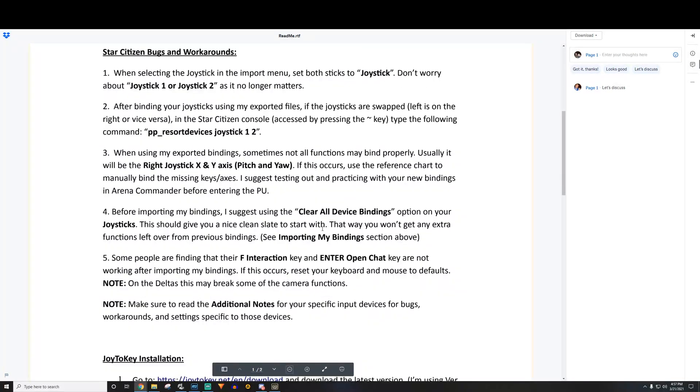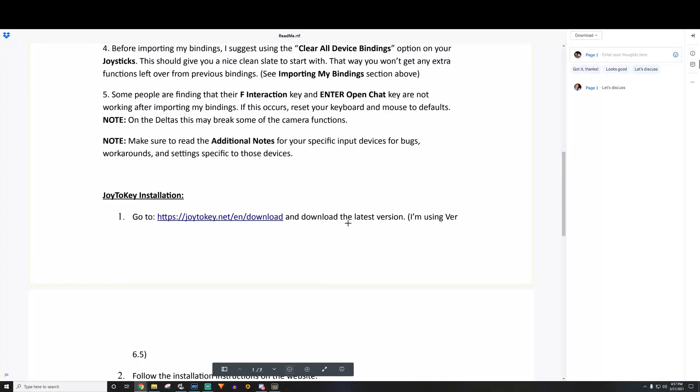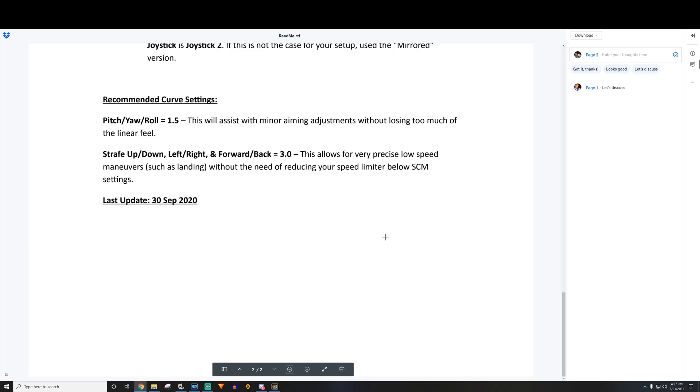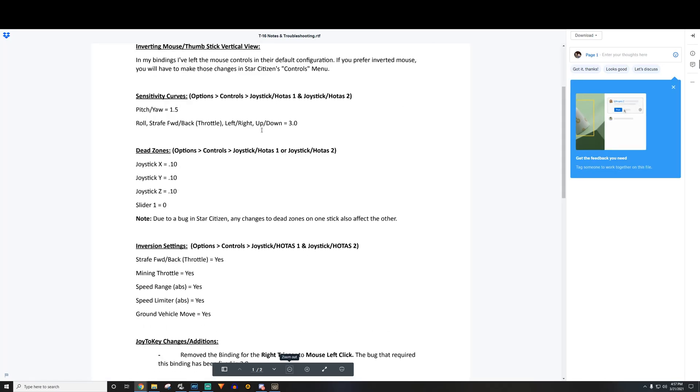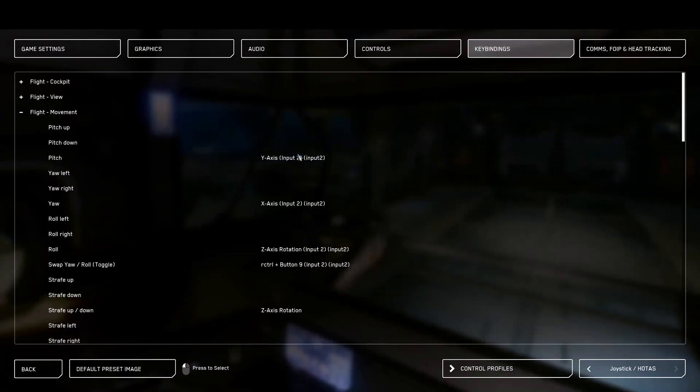He has more troubleshooting tips in the readme, plus Joy to Key installation instructions and guidance on changing sensitivity curves. I haven't messed with curves — I've just gotten used to defaults. Once in the game, go to Joystick HOTAS settings. With your joysticks loaded and Joy to Key running before you started the game, you can look around in the flight bindings and see everything is already tied to the joysticks.